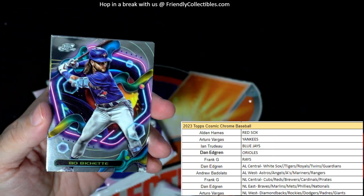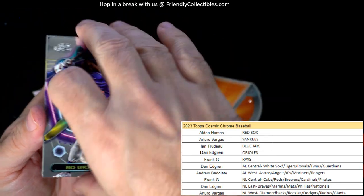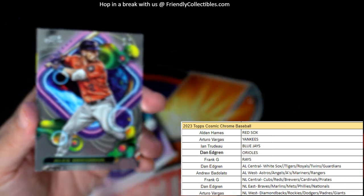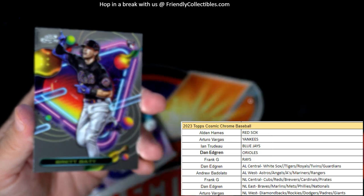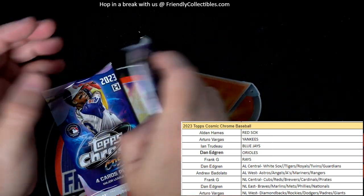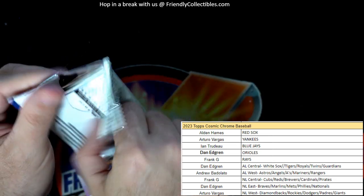Three packs left — Bo Bichette, Salvador Perez, Bregman — Brett Baty rookie card, National League East, Dan — coming out to you.